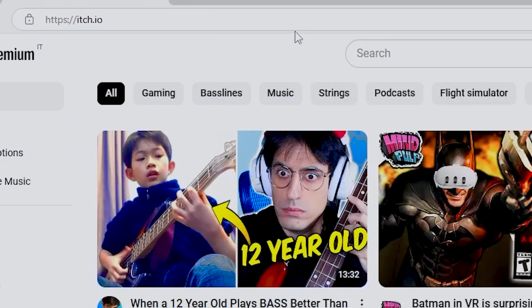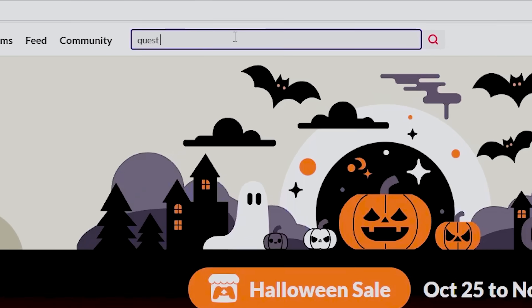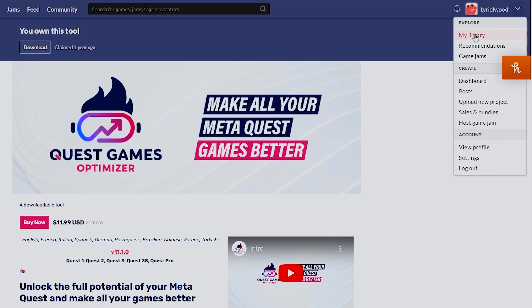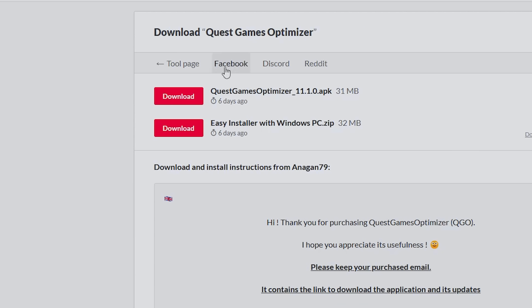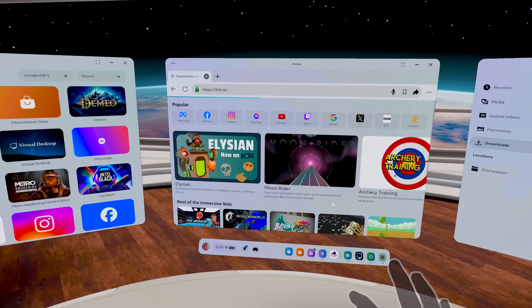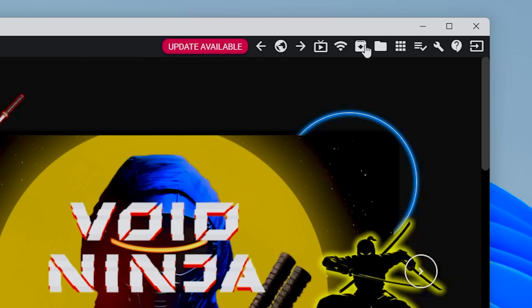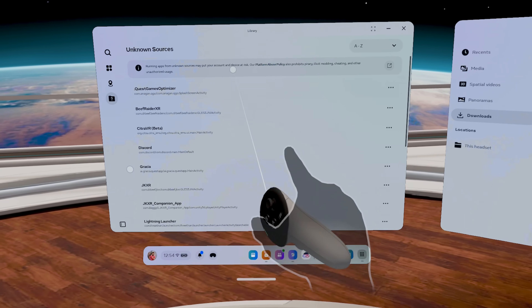The app is available on itch.io. You'll need to create a profile there and then buy the app. I find the website a bit confusing so I usually go to my profile picture, click on library, and download it from there. Always get the latest version, which now includes support for the Quest 3S and a new translucent panel like the Vision Pro if you want to feel fancy. You can do this on the Quest browser or on your PC. Once downloaded, if you're on PC with SideQuest, click install APK, select the file, and you'll find the app in unknown sources in the library.